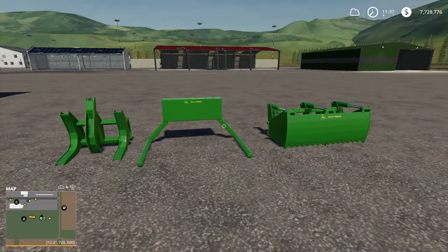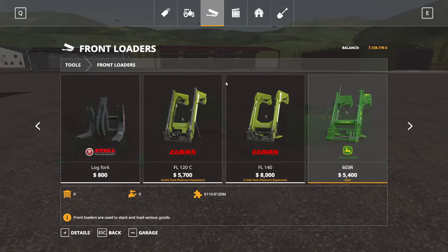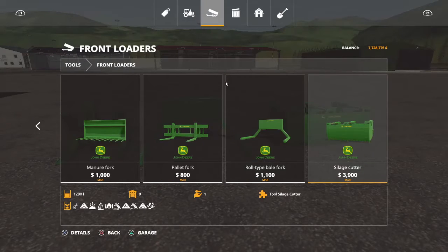Next up is the John Deere front loaders with tools, changelog 1.1. Added John Deere log fork, added John Deere round bale fork, and added silage color. Description changed. You'll find these up on the front loaders. The log fork is $800, the round bale fork is $1,100, and the silage color bucket is $3,900, holding 1,280 liters.